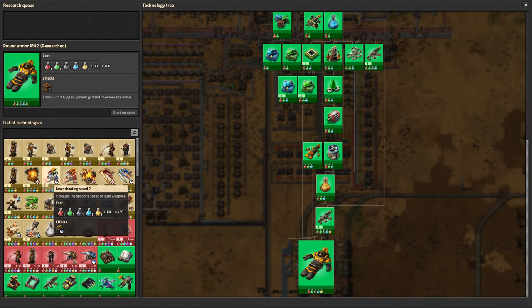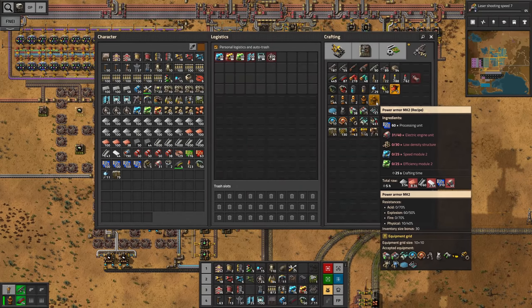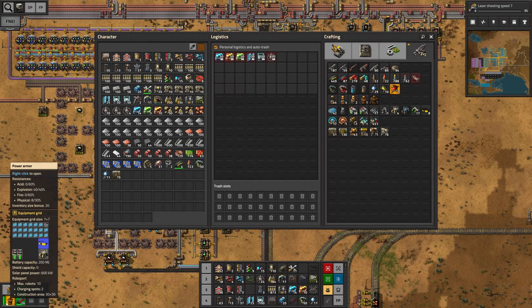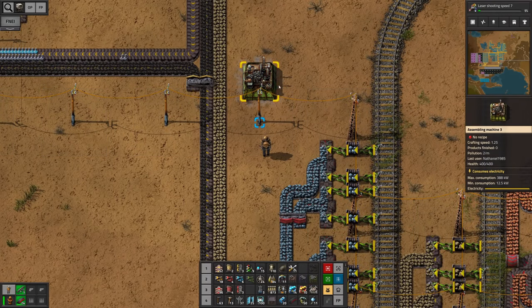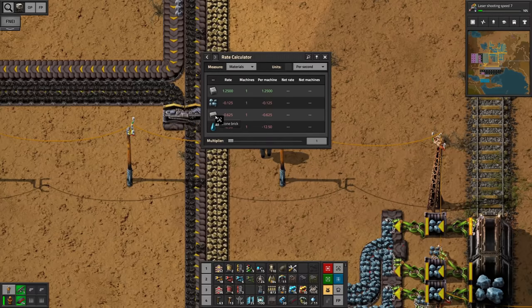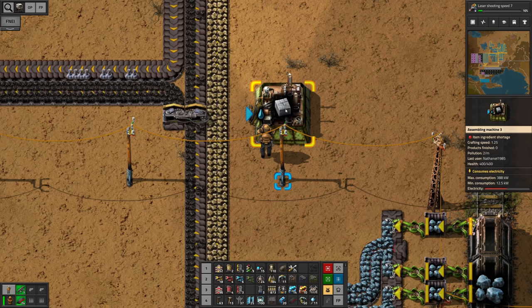Power armor has already been researched, and laser shooting speed too. This is actually not too expensive. I did not skip the power armor after all, but we're gonna go for power armor mark 2 anyways. Let's set up something here to craft the concrete temporarily. I wouldn't actually need that many stone bricks, so maybe we are even gonna module it up. I'm gonna give this a couple of speed modules and then I think we might just be able to copy this over. I'm gonna use my spare offshore pump here in order to bring in the water.